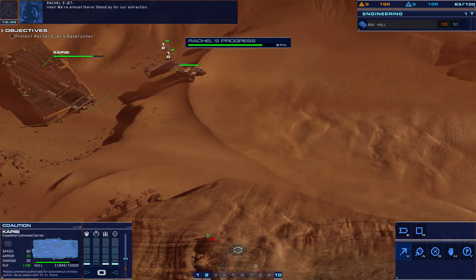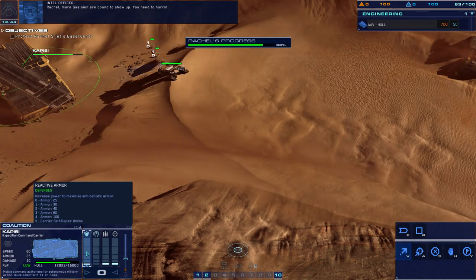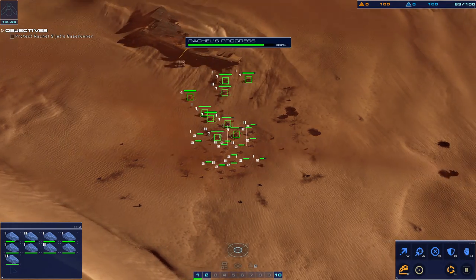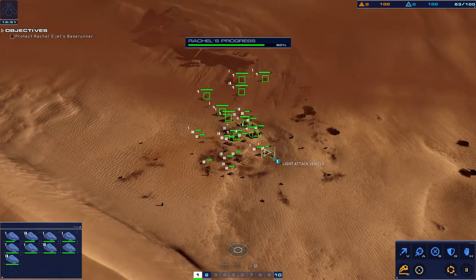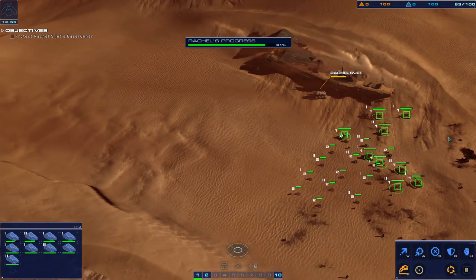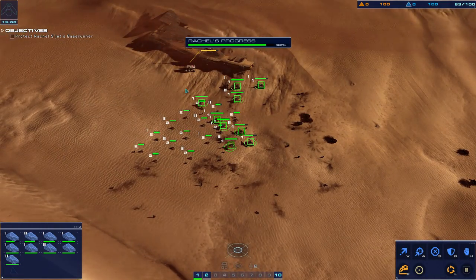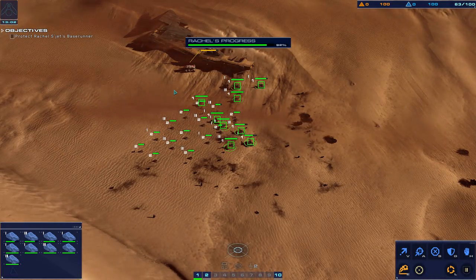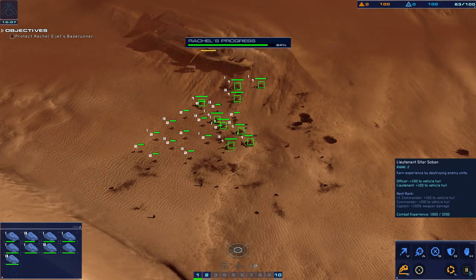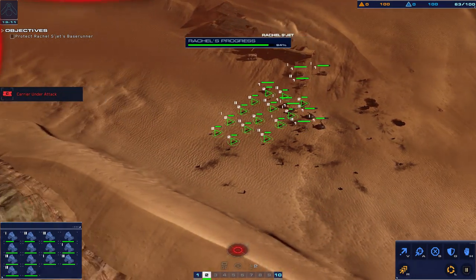The Kapisi is so wounded right now — I don't think it repairs itself though. Carrier — Rachel, more Galceen are bound to show up, you need to hurry. Copy that — armor online, ready. We don't have to kill them all though. Red alert — command carrier taking fire!